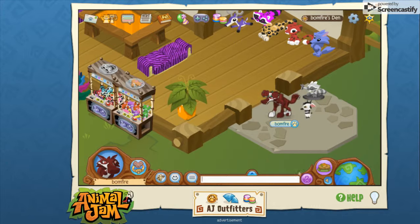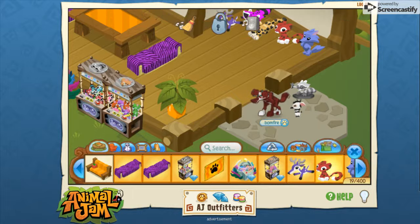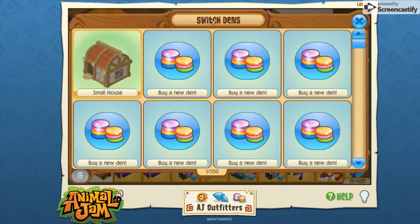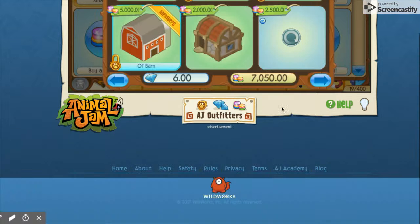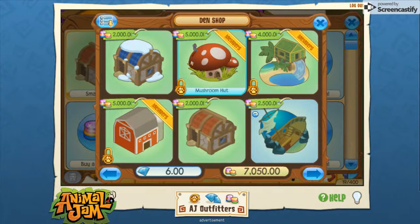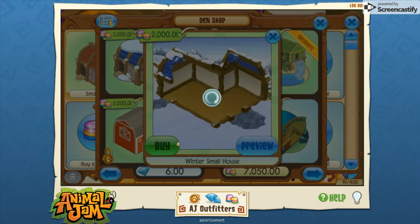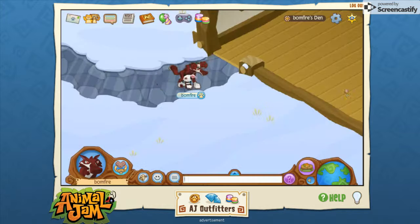None of this stuff will be gone unless I say yard sale. I'm going to have a yard sale den, so let me show you what I mean. If you don't know, you can buy other dens. My plan is to make a selling den and other types of dens. My den for trading would probably be this one.